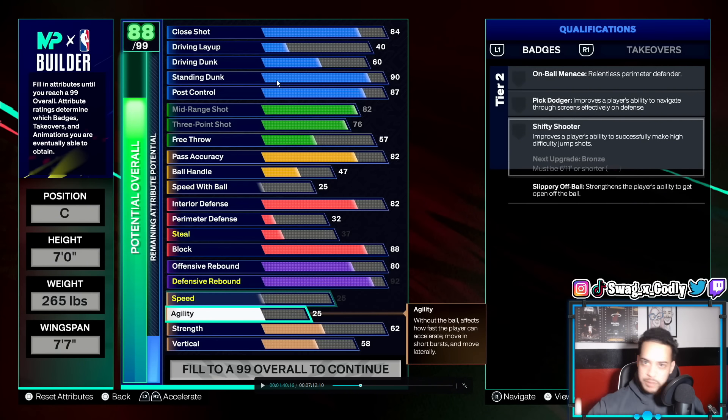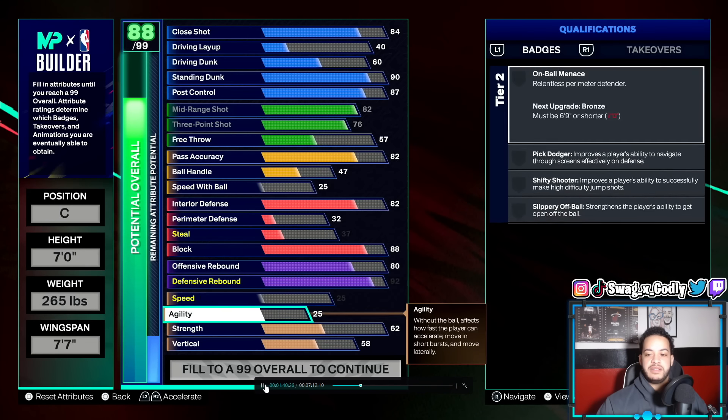You want high interior and high block. In rec you are guarding the paint as the center, and a lot of rec centers are going to be like this build — they do have post control. It's not the most competitive build. A lot of competitive center builds, even inside or poppers, aren't really giving those builds post control, because in a competitive setting your center isn't really working out in the post — it's either strictly catch and shoot or just trying to get standing dunks. But for rec, I do believe a lot of rec center builds are going to have post control.